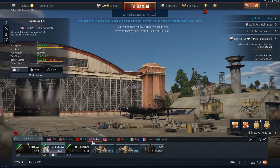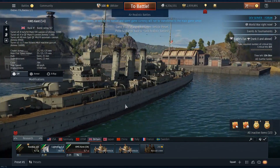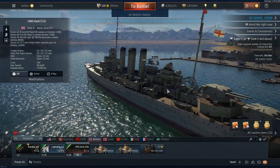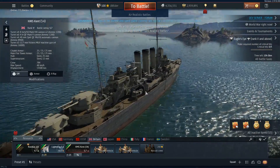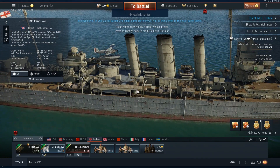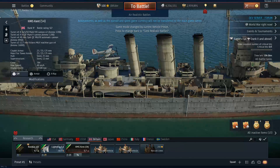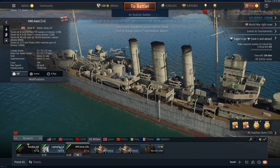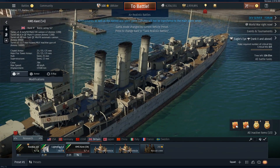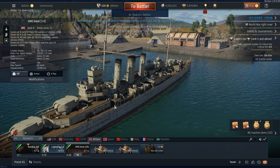The British are also getting the HMS Kent 54, a heavy cruiser at battle rating 5.7. It has four big boy cannons and some four-inch QF Mark 4 cannons. It doesn't look like it has a ton of anti-air capabilities — I see some guns but I'm not sure if they'll be really effective.